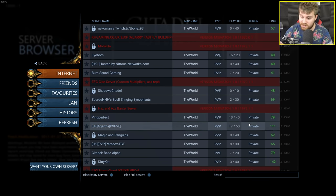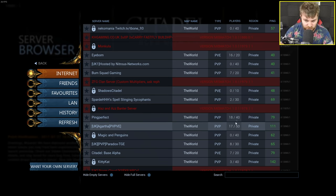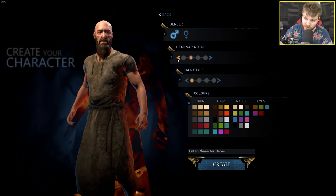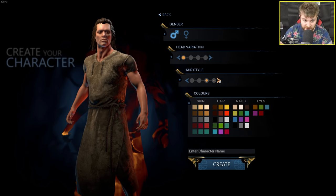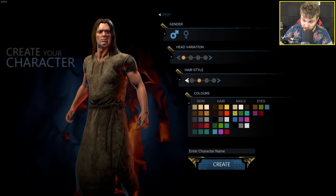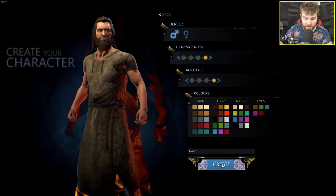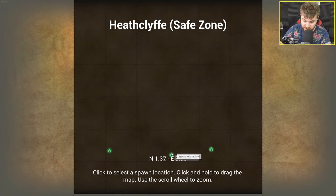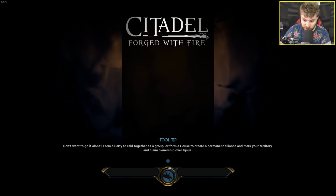Based off the servers it seems like the maximum amount of players in a world is between 40 and 50 at the moment. There doesn't seem to be a whole lot of character customization — just a few head presets, hairstyles and different colors of skin, hair, nails and eyes. The game gives three choices of spawn location: the west, the east, or the middle. Let's spawn in the middle.